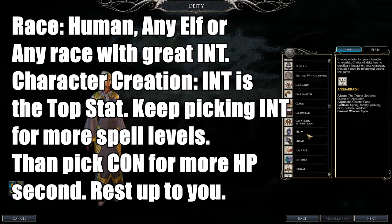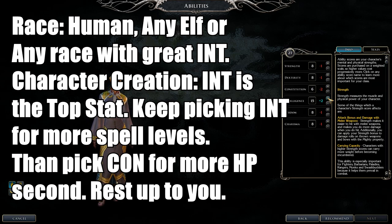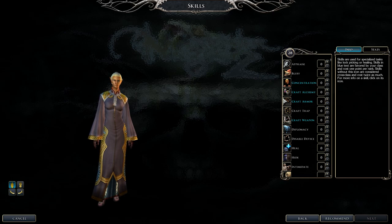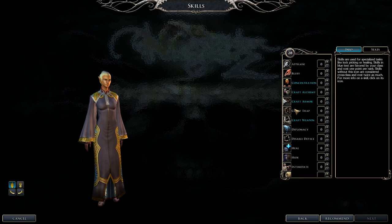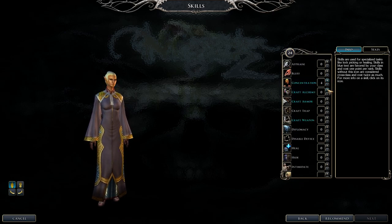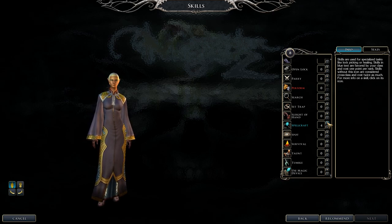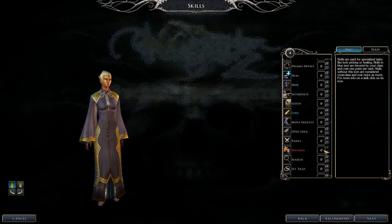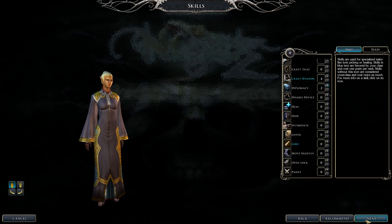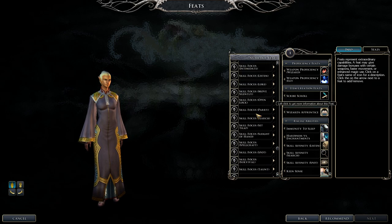Wizard class skills include Concentration — really important — Craft Alchemy, Craft Armor, Craft Weapons, Spellcraft — extremely important — and Lore. Put extra cross-class points into Tumble. For feats, focus on spellcasting ones. Definitely get Toughness. At level one there is a feat that replaces your Constitution modifier with your Intelligence modifier for more hit points — definitely take it, and get extra hit point feats from the spellcasting tree.